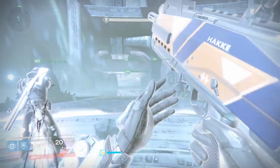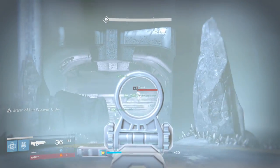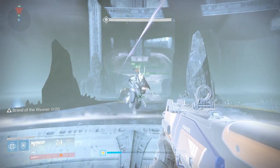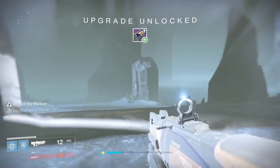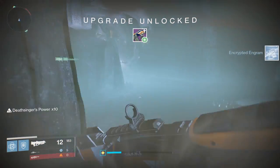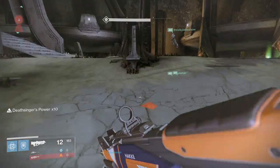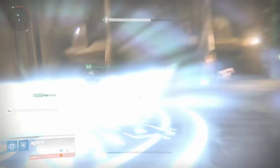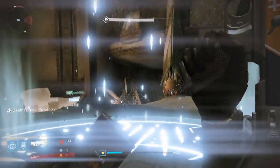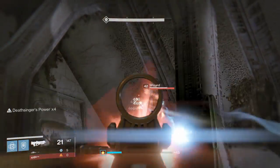The Warpriest just so happens to be the first boss in King's Fall. The way you prove your worthiness is by doing a complicated timing puzzle that opens a giant rune door, which physically gets you to that first boss. This is the first activity that truly requires team coordination and communication, so make sure you bring along some competent guardians who really know what they're doing.